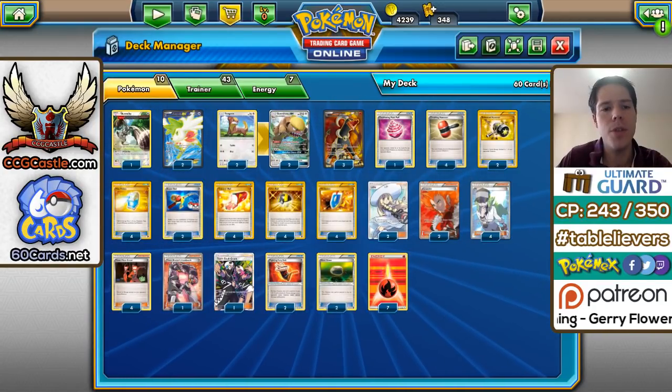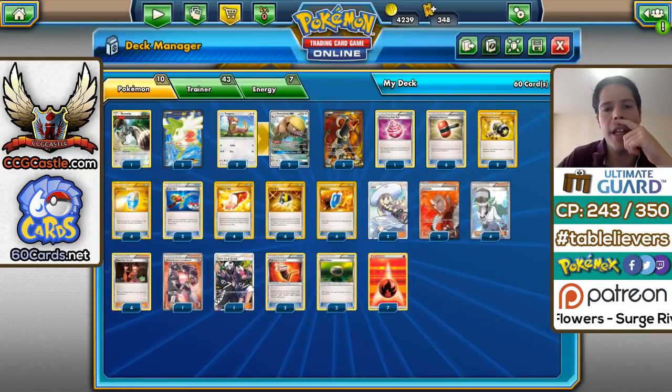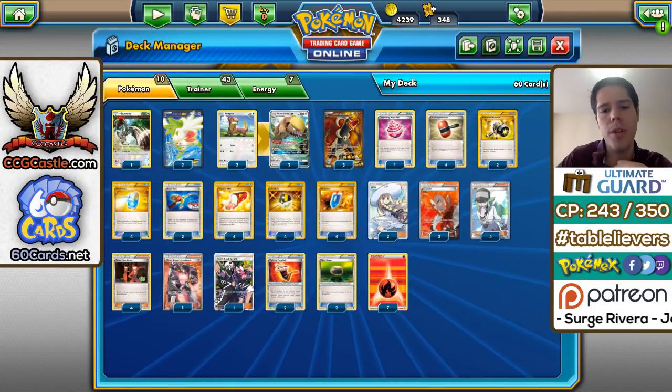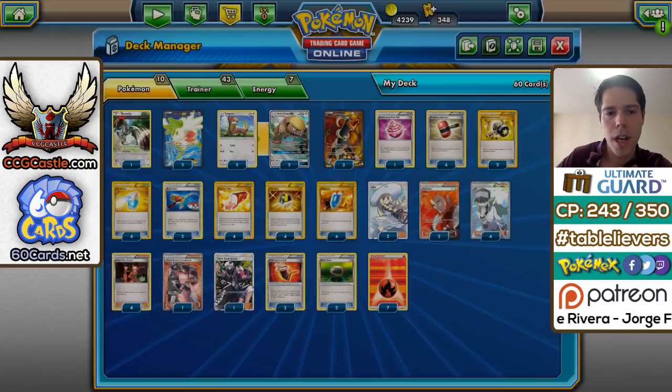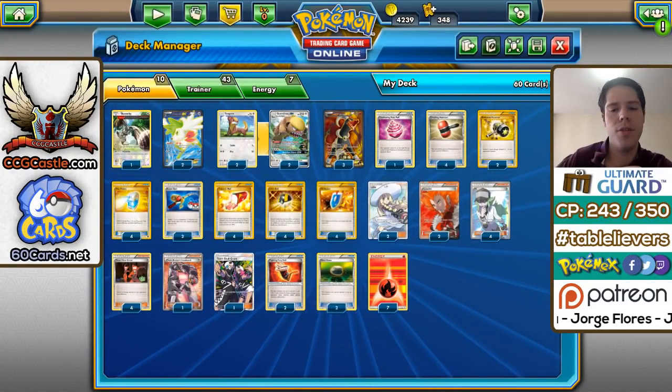We have a 2-2 line of Gumshoos, one Bunnelby — which is like a mini Houndoom but can also get back resources — and 2 Shaymin EX. Those are the Pokémon. We only have 7 fire energy, we don't really need too many more, and we have a bunch of different item cards and supporters.